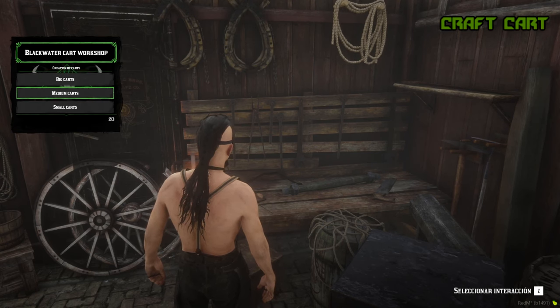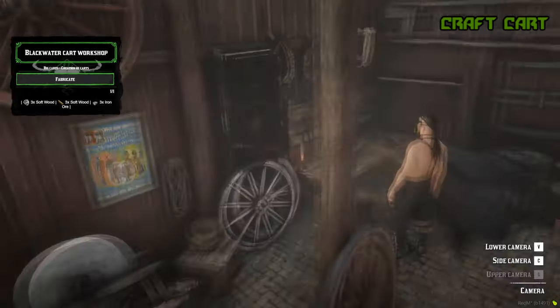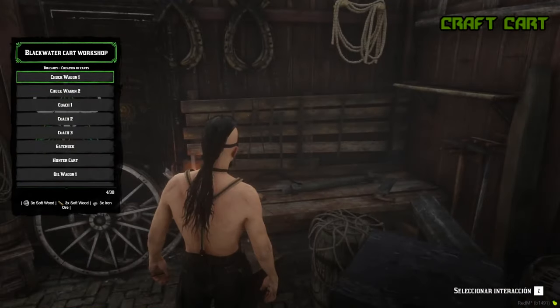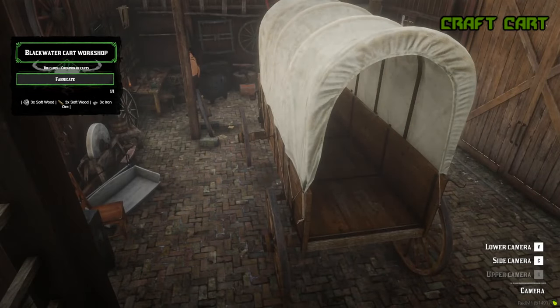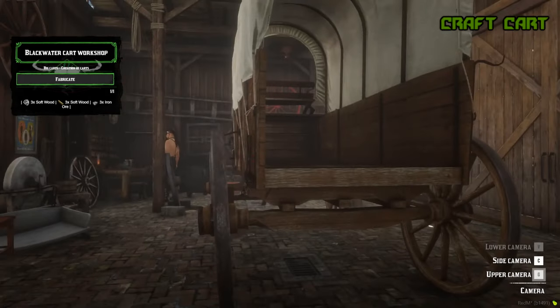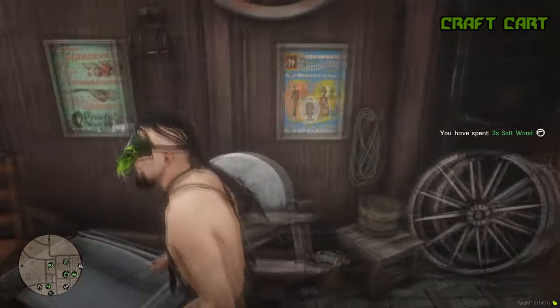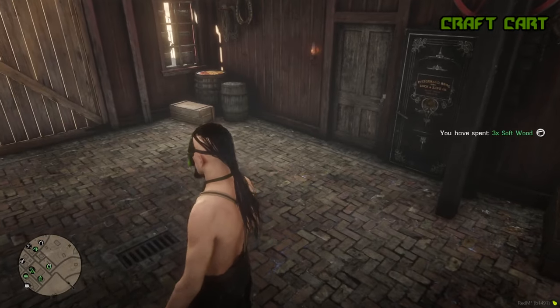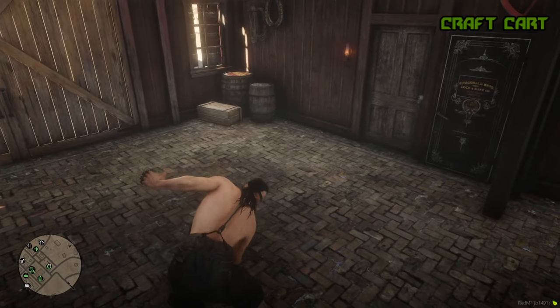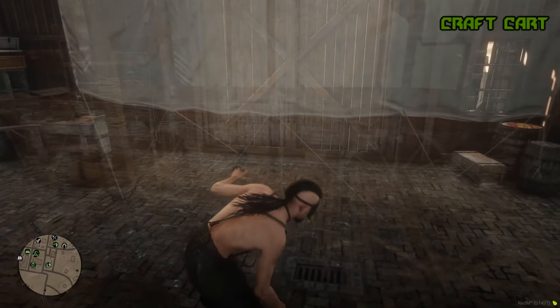You will be able to create locations where players can craft and customize carts. In each location you can choose the jobs that will have access. In the cart preview you can choose several cameras that will be created automatically — it will not be necessary to configure coordinates. In the list of crafts you can create and delete categories and carts, and choose the craft for each category.